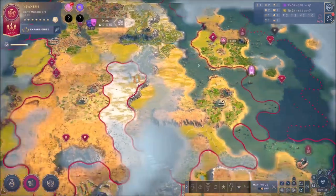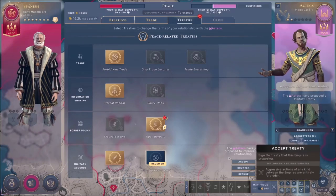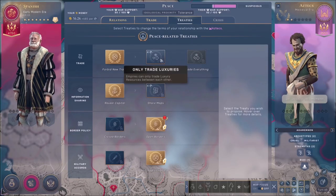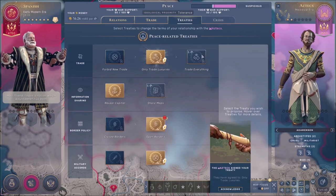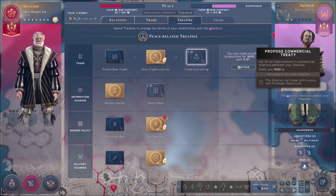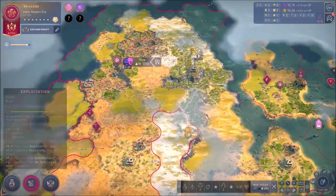We're going to connect an outpost right here to this one — that should be good. Now we've got plenty of civics we can actually choose. The Aztecs want to interact with me — a proposal: they want a non-aggression pact, I'm okay with that. We can also only trade luxuries, so we can propose to trade luxuries. I'm not going to do that though because it's going to waste a lot of influence points.